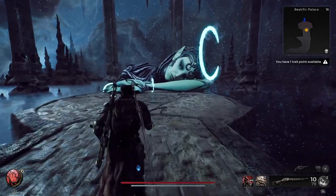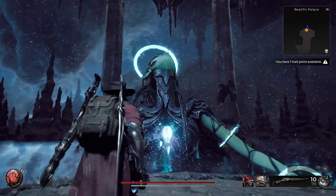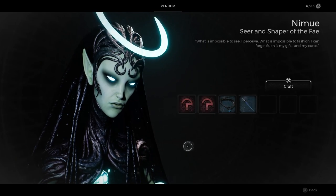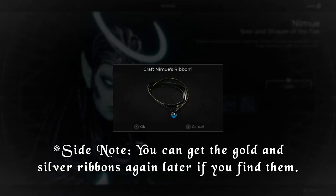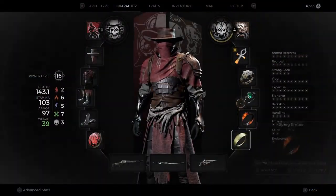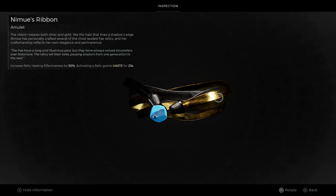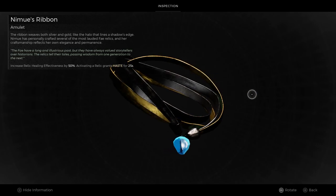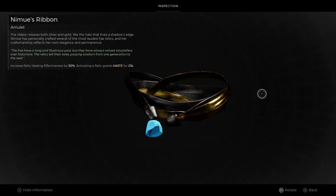Once you have both ribbons, you can take them to Namui and get a special amulet called Namui's Ribbon that combines both of them together along with a little crystal. This amulet gives you a 50% relic healing bonus as well as 25 seconds of haste when you use a relic. It's pretty useful if you're using a relic that maybe sacrifices some healing ability to give you certain other advantages — buffs and things like that — that's where this amulet would really come in handy.